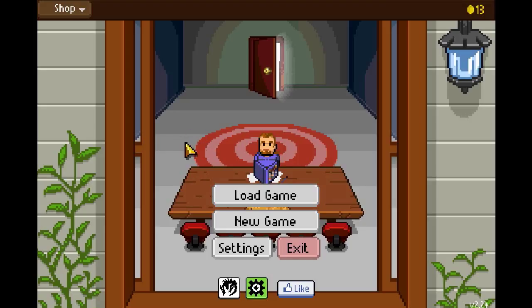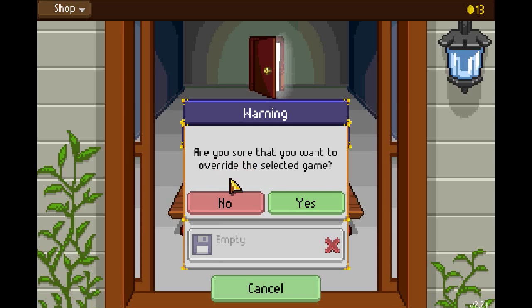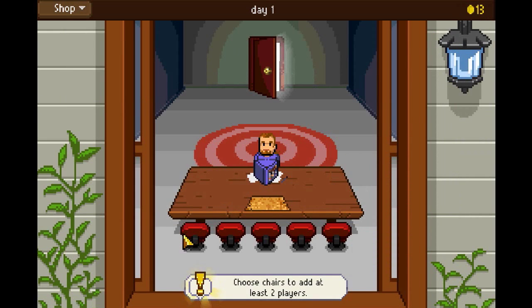This is the Dungeon Master. This is sort of kind of a D&D type game — it's weird. I played a little bit. I have 13 coins. So what we're going to do is we're going to start a new game and we're overriding it. The coins are getting overridden.